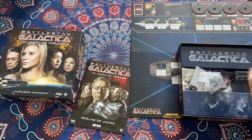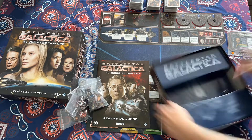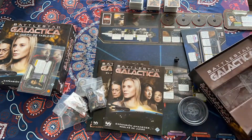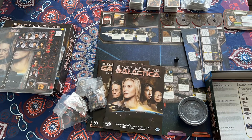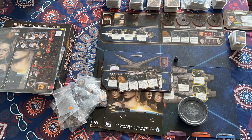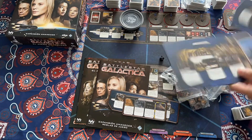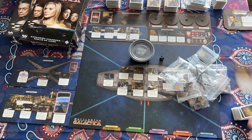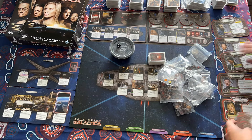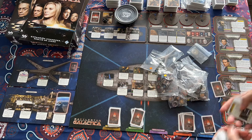Welcome back everyone to Pontus Fathom Hobbies. This is Season 4 of Battlestar Galactica, the board game, and we are playing the Daybreak expansion. We're going to set up the main board game, set up all the original Battlestar Galactica components, and then also unbox and set up the Daybreak components. We'll fast forward through setup, walk through the new features and components, and walk you through the setup. So thanks for watching, grab a snack, and let's go.